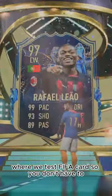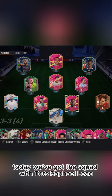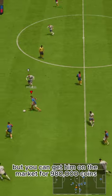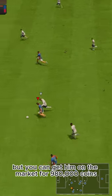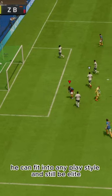Welcome to Baller or Bust, where we test FIFA cards so you don't have to. Today we've got this squad with TOTS Rafael Leão — we packed him, but you can get him on the market for 980,000 coins. This is just one of those cards that's so good he can fit into any play style and still be elite.